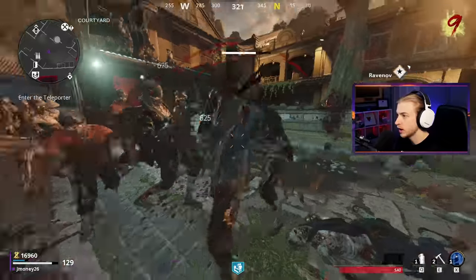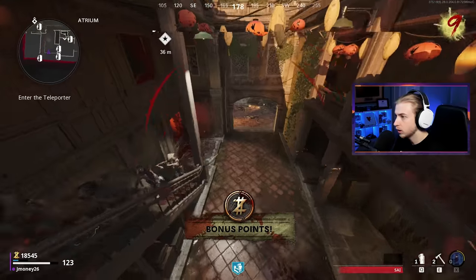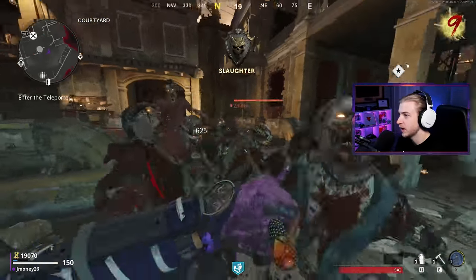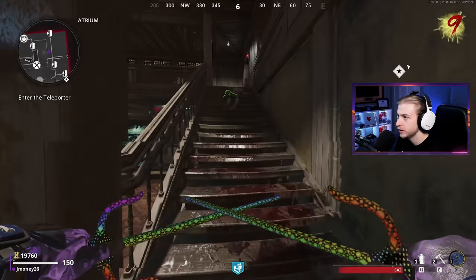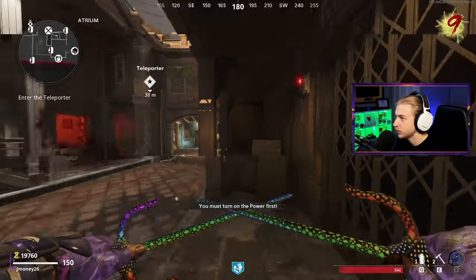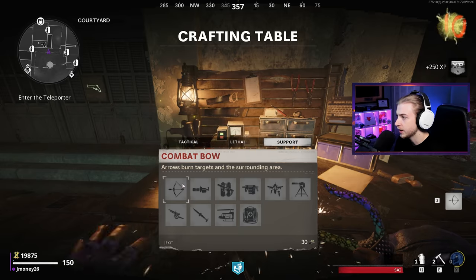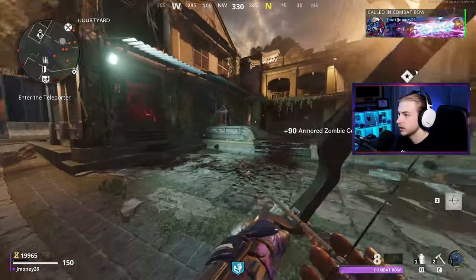Alright, here we go. Get a few kills while they're stunned. Let's Aether Shroud - try to get a few kills in here. I almost cornered myself - that was not good. You can really notice the two-hit kill. It is ridiculous how slow it takes to kill them now. This should never be a thing for melee weapons. Okay, we have one crawler left - this gives us a little bit of time to think. Let's grab all this salvage that we missed. I'm getting a combat bow because you know what is a one-shot melee kill? This thing.